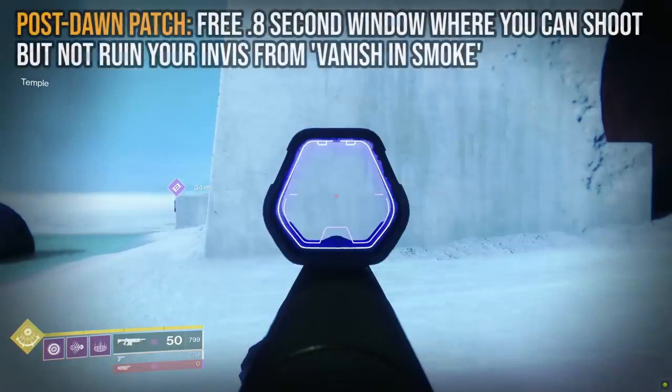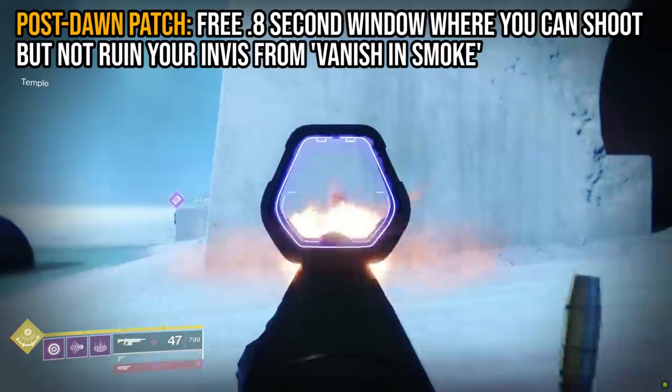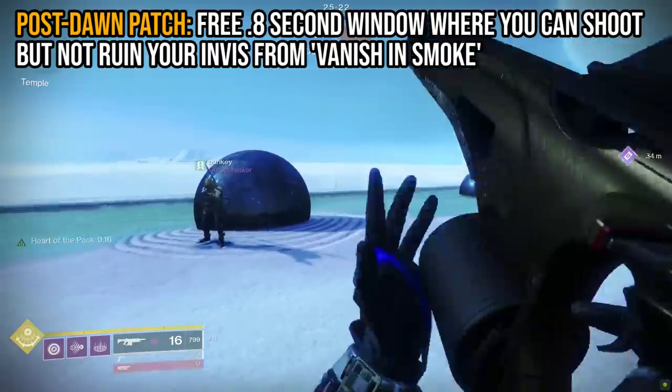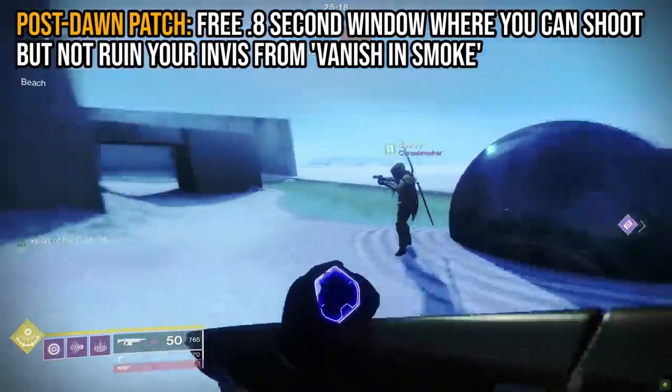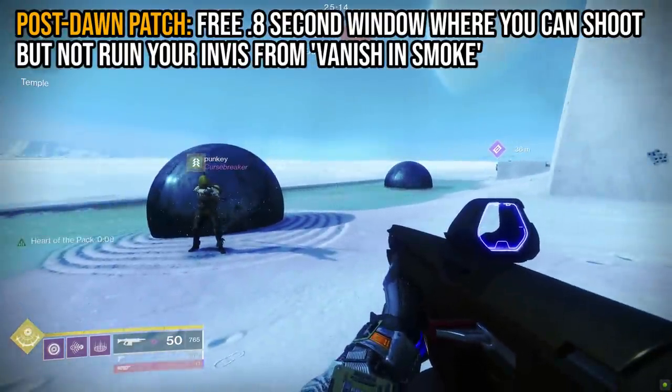With this new update, you hit them with Vanish in Smoke, and now you have a free 0.8 second window where if you're already firing your gun, you won't break invisibility right away. Kinda neat, but I'd still sooner pour a bottle of Johnny Walker Blue Label down the drain than randomly spend a smoke nade on a random blueberry in PvP rather than on myself. Just saying.